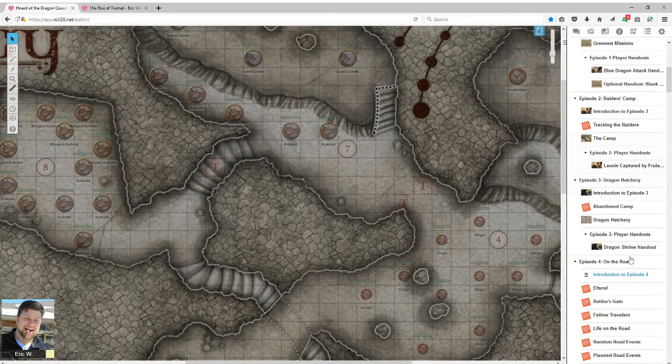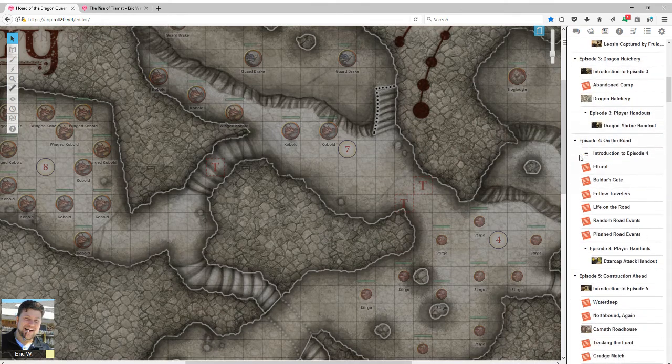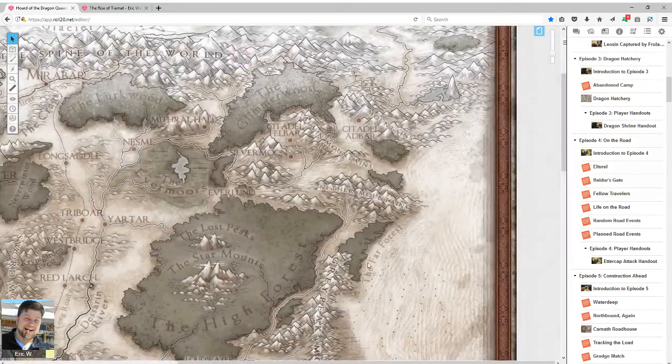Then the biggest complaint happens: Episode 4. Episode 4 is a disaster to try to do in Roll20 — and frankly in any scenario — because it is a giant road trip. You're making your way from Greenest all the way up to essentially between Waterdeep and Neverwinter.